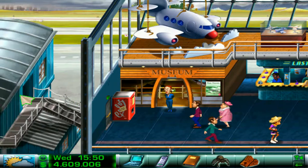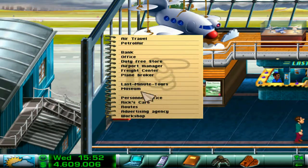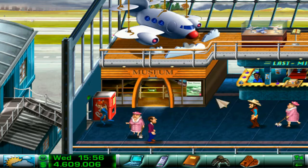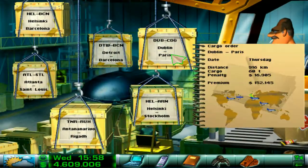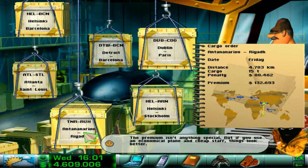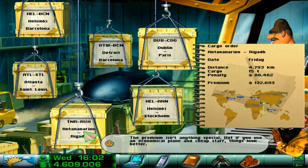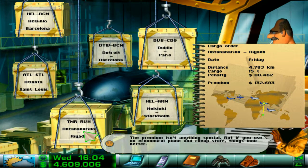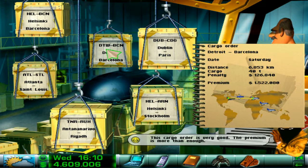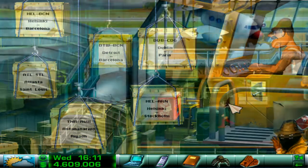Now I'm going to show you the cargo — here are available cargo flights from the flight center. This can be very good if there's room in your planes and on your flight schedule. But oftentimes your planes may not be able to carry that cargo. So it's something to look out for.